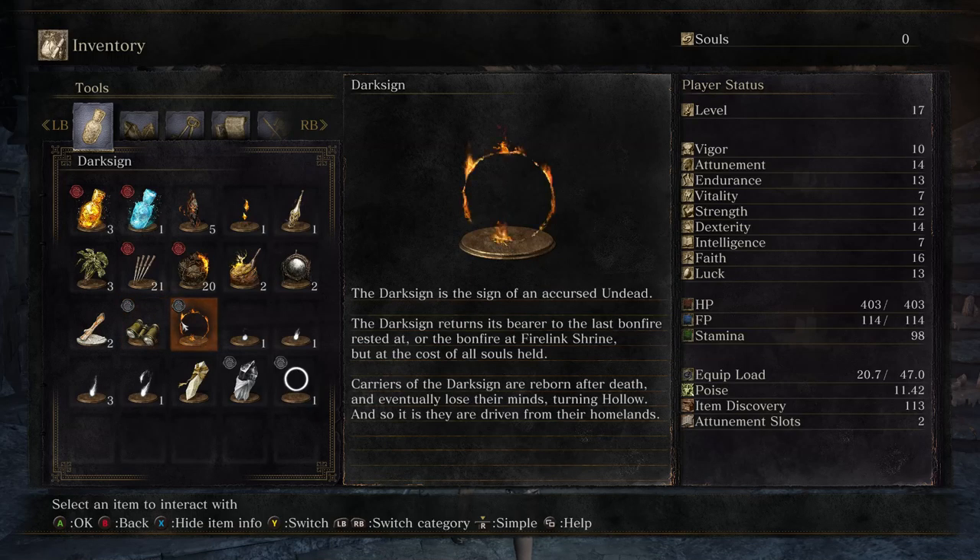Dark Sign: 'The Dark Sign is the sign of an accursed undead. The Dark Sign returns its bearer to the last bonfire rested at, or the bonfire at Firelink Shrine, but at the cost of all souls held. Carriers of the Dark Sign are reborn after death, and eventually lose their minds, turning hollow. And so it is that they are driven from their homelands.'